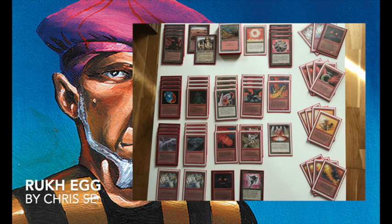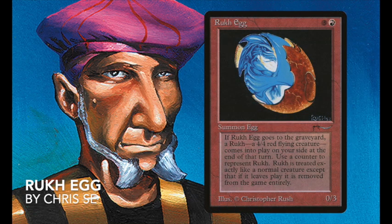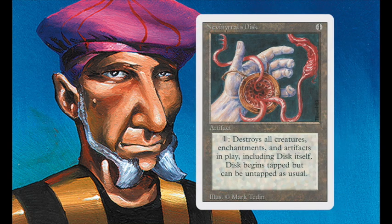I'd like to start by looking at the deck of Chris. It's a deck built on Nevinyrral's Disc and Rook Egg — these two cards work together fairly well. Rook Egg is a 0/3 card from Arabian Nights, and when it gets destroyed it goes to the graveyard, and at the end of your turn you get a 4/4 red flying creature in return. So when you have the disc in play and eggs in play, you detonate the disc, everything gets destroyed, and you're left with a nice 4/4 flying creature. That's the idea, in a nutshell.